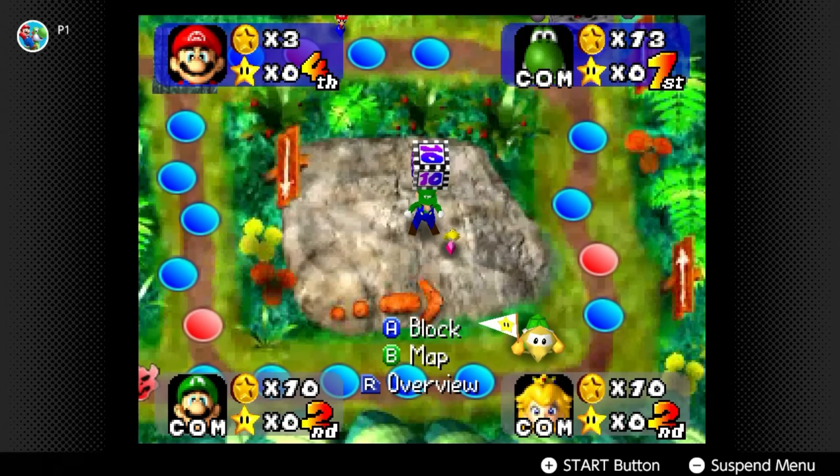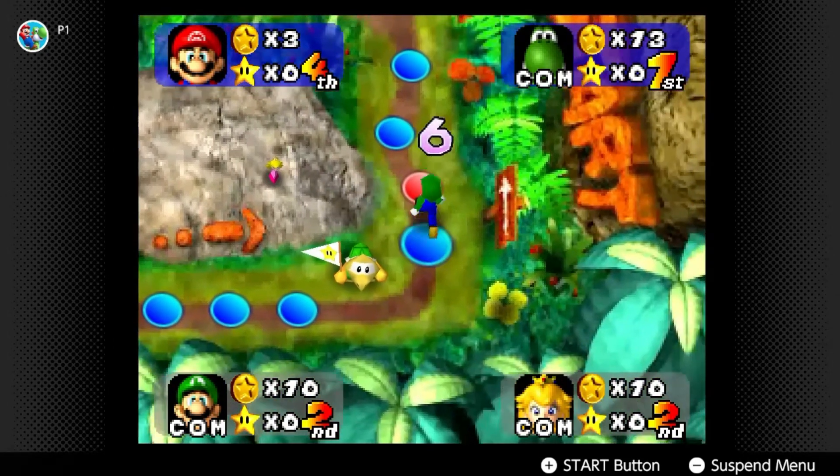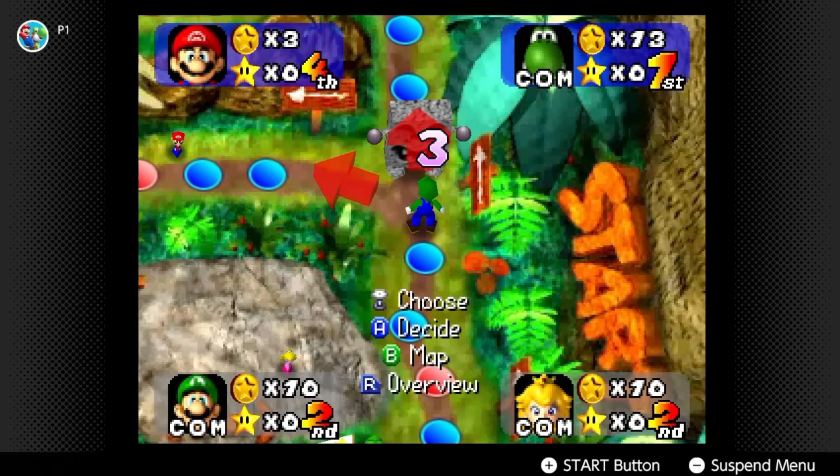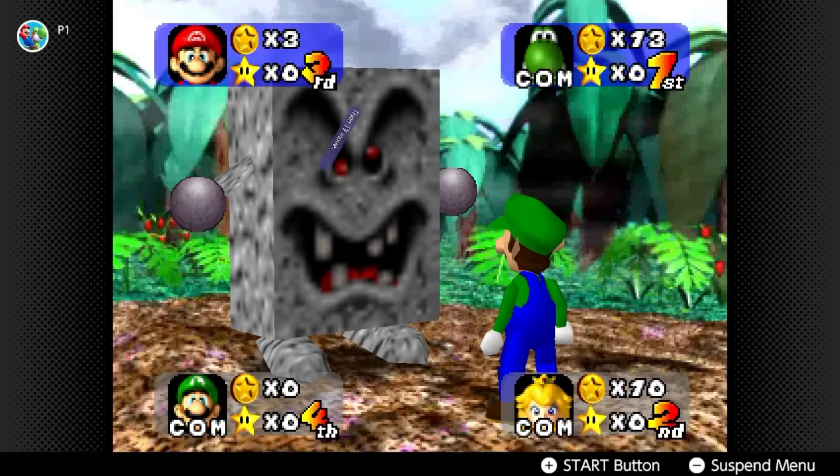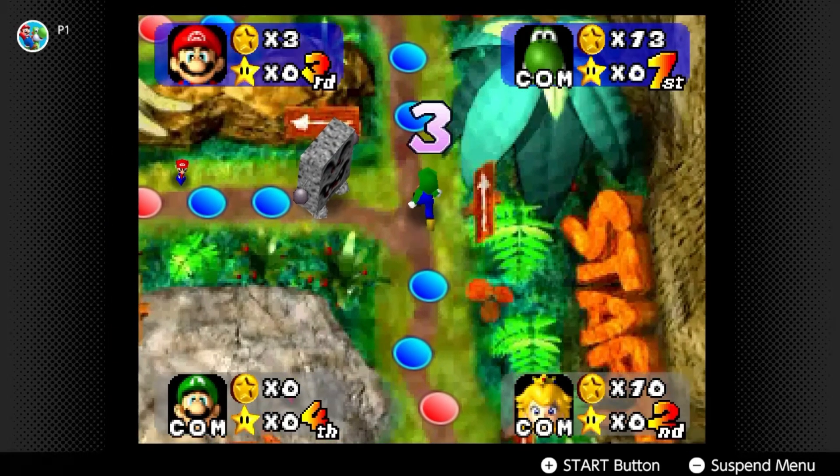Now, here's the interesting thing: when Luigi rolls, he actually rolls a 7. So my guess is that when something different happens on the board, new rolls are generated for the other characters. This would make the most logical sense.